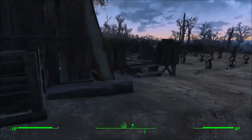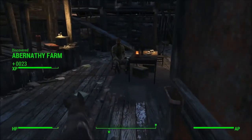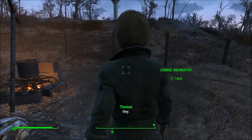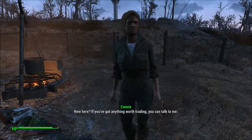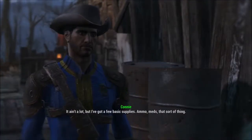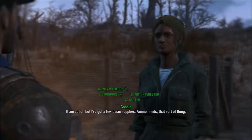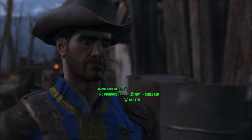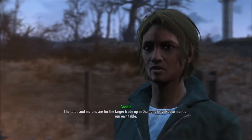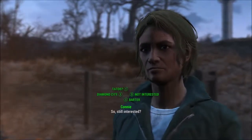Let's see if we can talk to them about their tatos. Abernathy Farm. Hi there — probably talk to her first. Hey, new here? Well, if you've got anything worth trading, you can talk to me. What's for sale? What have you got? It ain't a lot, but I've got a few basic supplies — ammo, meds, that sort of thing. No produce? You'd think on a farm you'd have produce, not ammo and meds. Potatoes and melons are for the trade up in Diamond City, not to mention our own table. Still interested? Yeah, sure, why not.